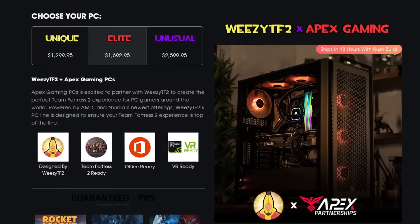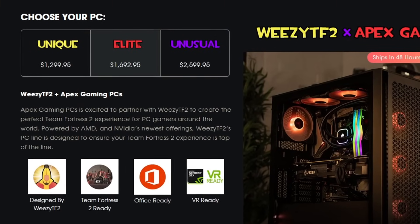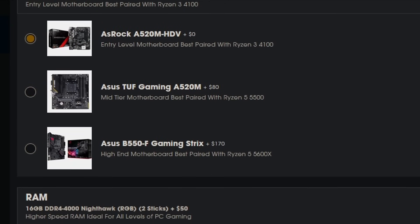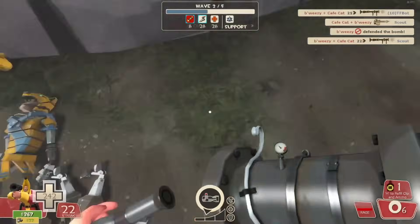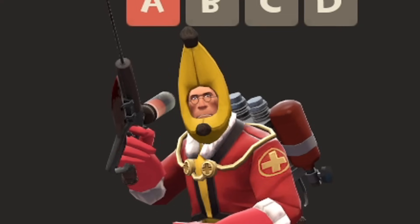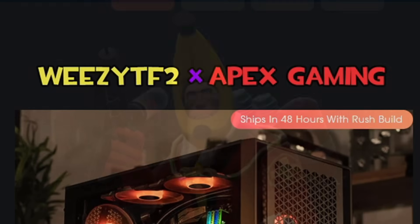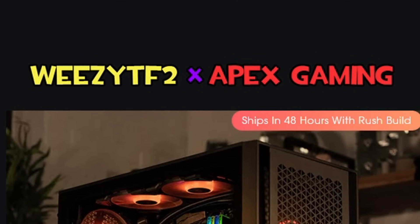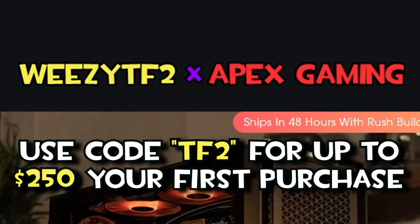My deal with Apex Gaming PCs is still online. If you're a pre-built pleb like yours truly, here's the place to be. You can swap parts to your heart's content and choose between financing payments monthly or all in one check. Building your own PC from scratch will usually cost less money, but personally I'd rather get sodomized with the Vita-Saw than chip through that process myself. If you're looking for a snazzy pre-built, click the link in the description below and use code TF2 for up to $250 off your first purchase.